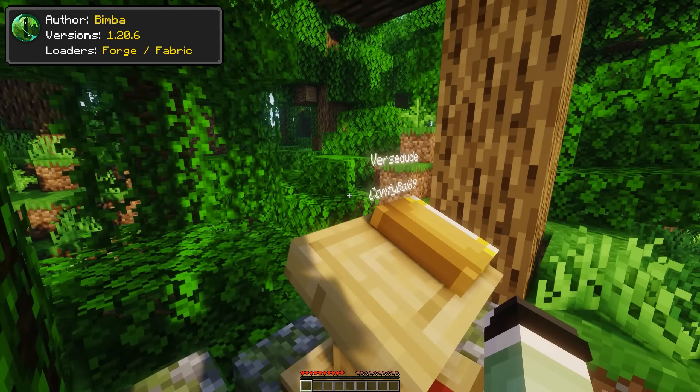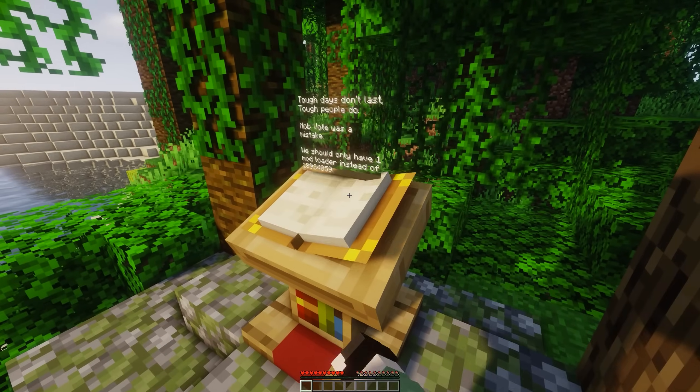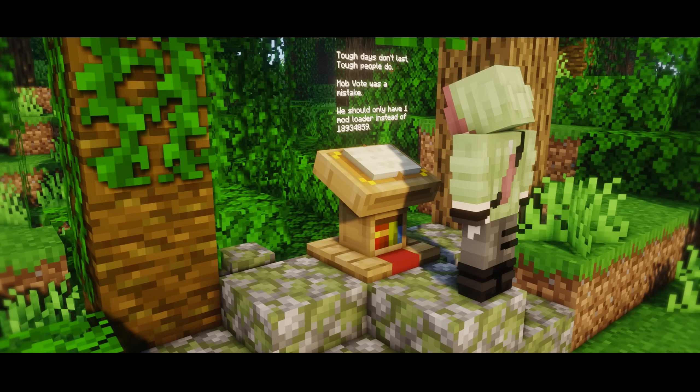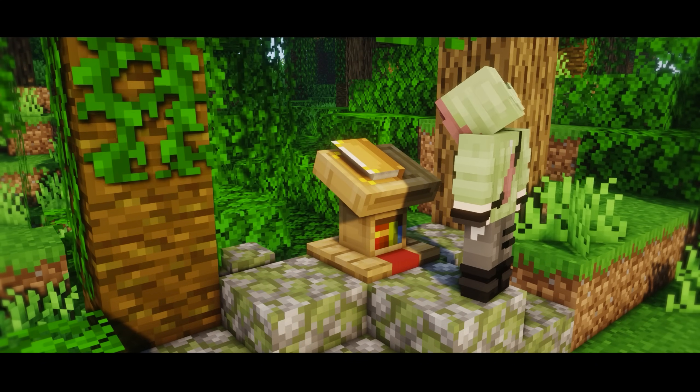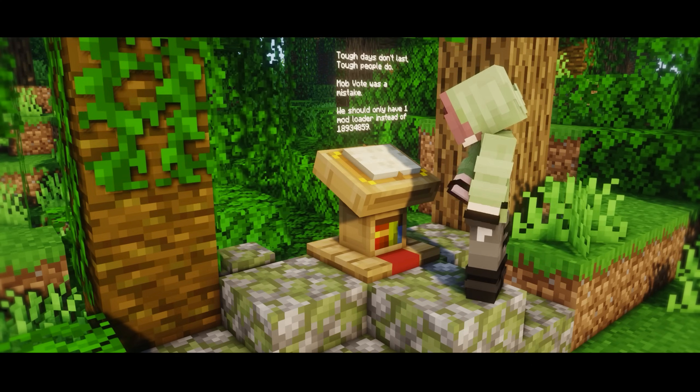The first animation pack and data pack on the list is Lectern Overhaul. Shift right-clicking the lectern with a book and quill will trigger a new unique animation. The lectern animation will show the content of the book, along with allowing you to visually flip pages and eventually even close the book.